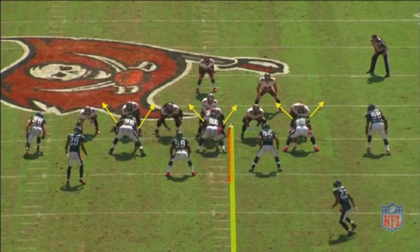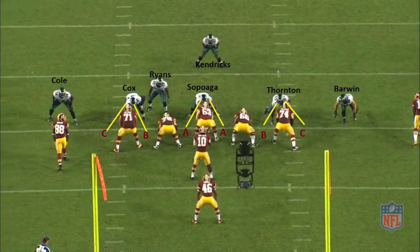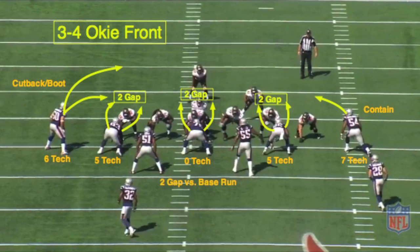Bearing traditional formation concepts in mind, we'll assume here that all 4-3 schemes employ one-gap defenders on the line, while 3-4 schemes utilize two-gap defenders. In real life though, most professional schemes utilize a combination of one and two-gap defenders across multiple fronts. But with Madden, as we'll find out soon enough, it's safe to reject the concept of hybrid defenses and instead focus on the basics of your traditional 3-4 or 4-3 formations.